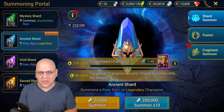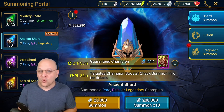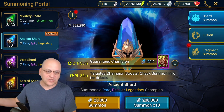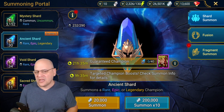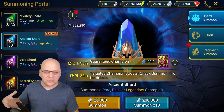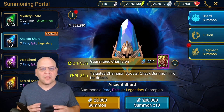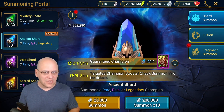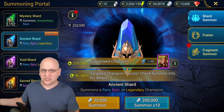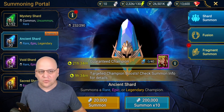The answer can sometimes be yes. There are certainly epics who are worth more than a fifth of a legendary and more than two other random epics. So if you're pulling a Geomancer, a Stagnite, a Rector Drath, or some other really good non-void epic, you would definitely say this champion is worth more progress than just two additional random epics.